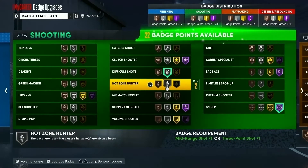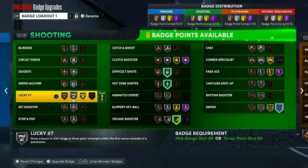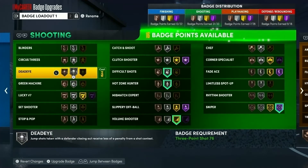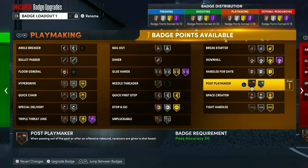Once you've maxed out Sniper and Difficult Shots so those shots are makeable, you'll want to add things that make the method even easier: Hot Zone Hunter, because you're going to be shooting the same zone every time; Volume Shooter, because you're going to be taking a lot of shots and not passing much in this method; and Dead Eye and Blinders will help too. At that point the method is just going to be very easy.